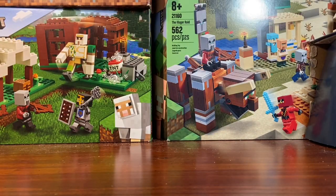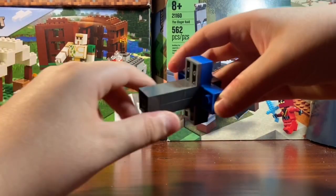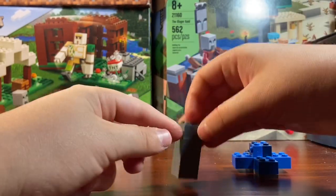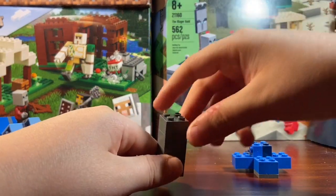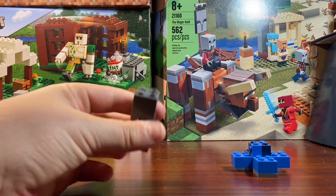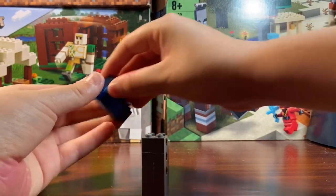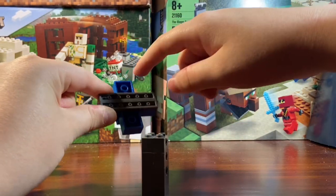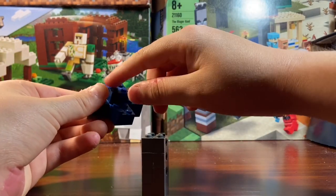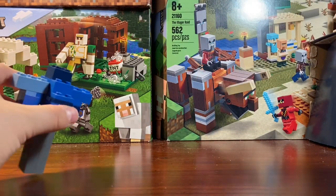Now it's time to get into the Warped trees. These are a little different to make. For the smaller one, stack four two-by-two light gray bricks, then get a two-by-six blue brick, two two-by-two blue bricks, and maybe a two-by-two blue brick in the center for the top. That's the smaller Warped tree — pretty simple.